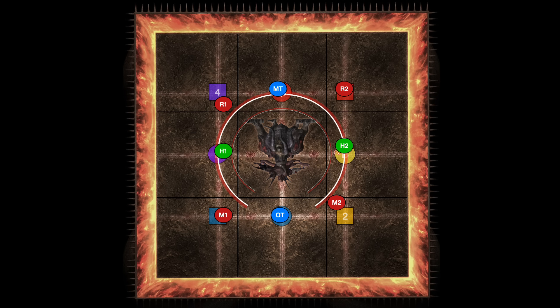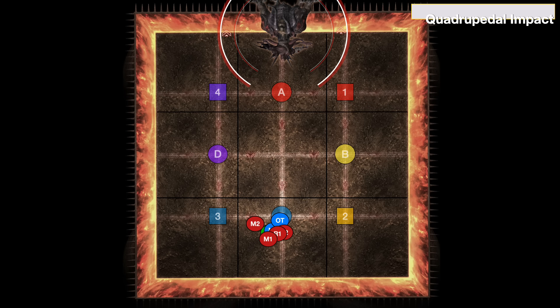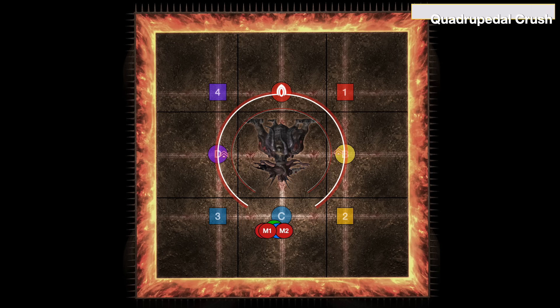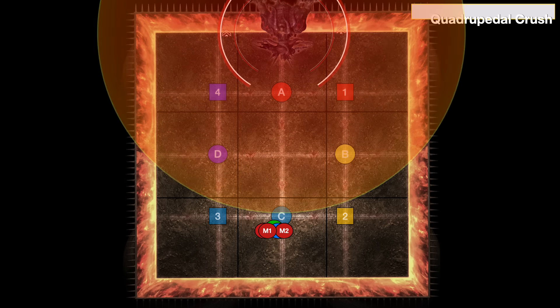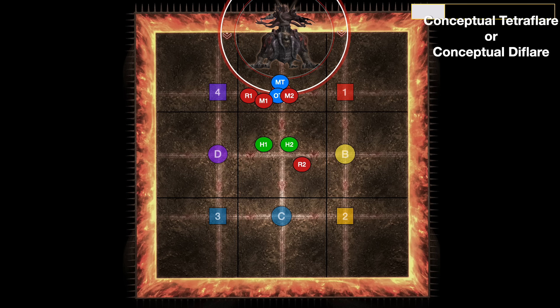The boss will now cast one of two spells. Quadrupedal Impact is going to be a knockback from the direction the boss is facing — run towards that cardinal, the boss will jump there and send you flying. If instead the cast is called Quadrupedal Crush, run away from where the boss is facing — this is a giant AoE. Either way, once you've survived this, look at the boss's cast: it's either Conceptual Tetraflare or Conceptual Diflare — Dif meaning two is party stacks, and Tetraflare are partner stacks that we've had before.